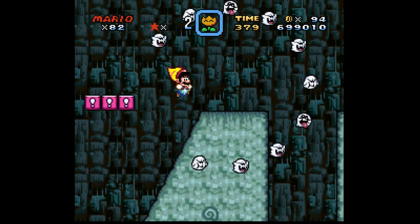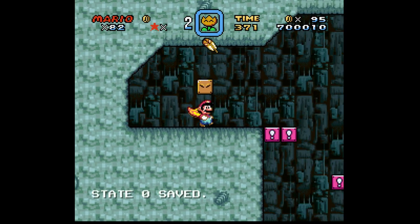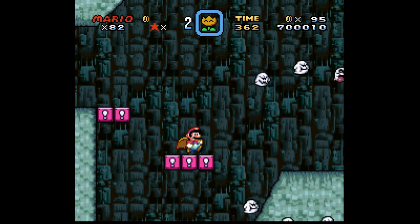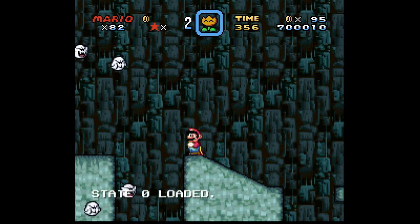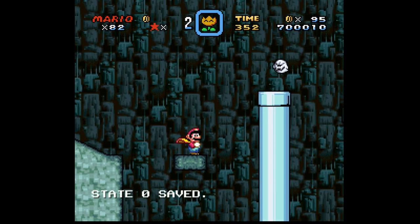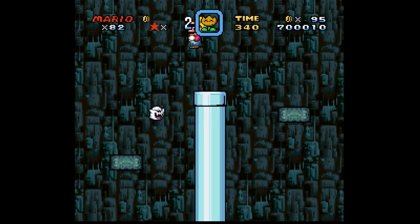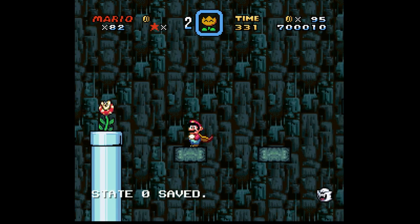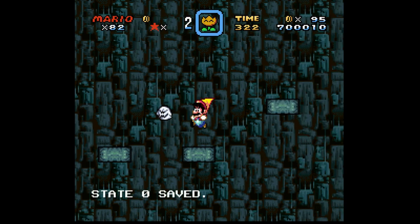Yeah, VGH for Vanilla Ghost House. But there's another VGH level, because there's also Valley Ghost House. I have both levels labeled as VGH. I think there's one other pair of levels like that - like the Vanilla Fortress and Valley Fortress or something. Anyways, we got a dragon coin already.